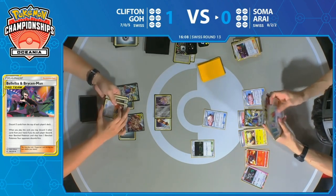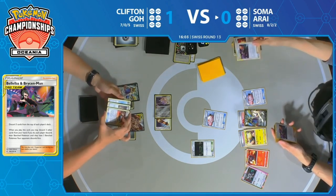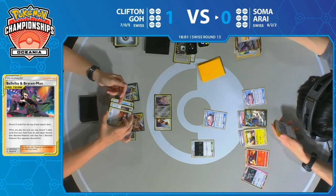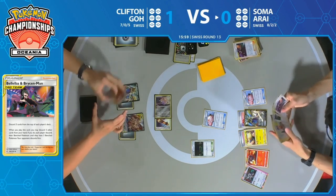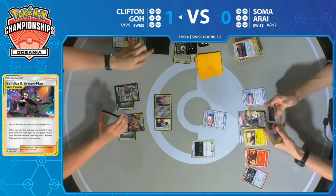There's Bellelba & Brycen-Man — three more cards discarded. Who needs Lieutenant Surge's Strategy when your opponent isn't attacking? Critically, that Custom Catcher has just been discarded. Yeah — we already know two are gone, so that's the third one. There's going to be no more Double Catcher. And the Fione is prized — so there's not really an effective way to gust around these Lily's Poké Dolls for Clifton.